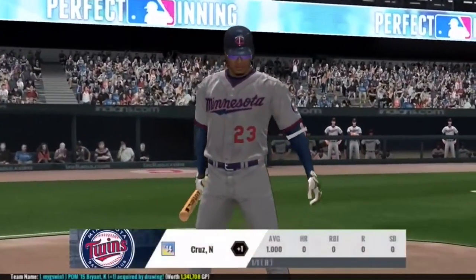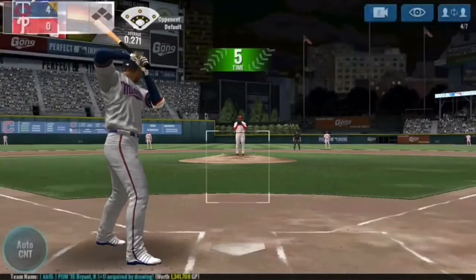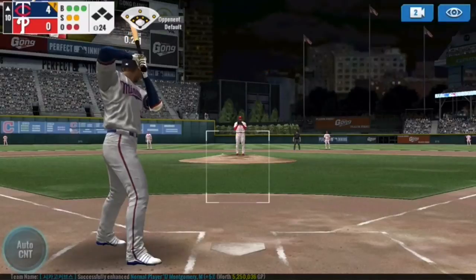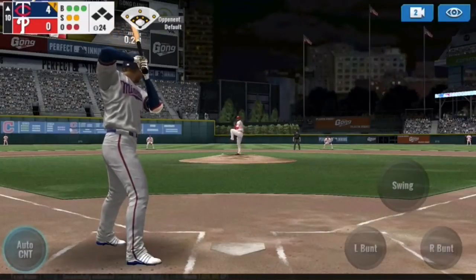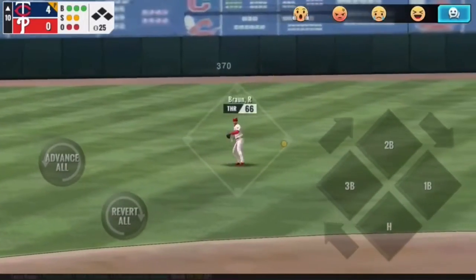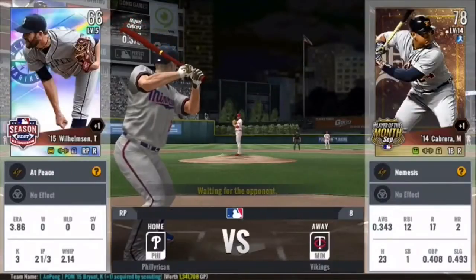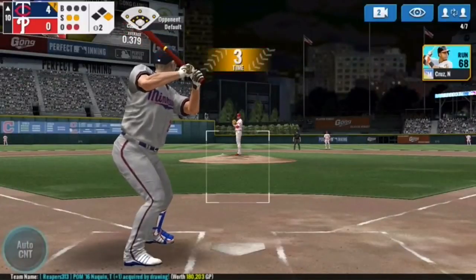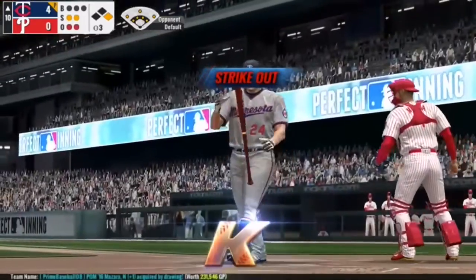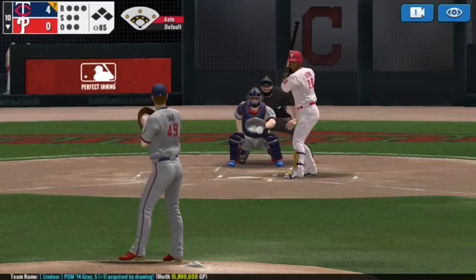Absolute clutch. Insane. Four runs on a 2-out rally. Now we've got Nelson Cruz up — full count. Honestly at this point we just need to finish the bottom of the tenth and give up less than four runs to win the game. But hey, we got a hit — we can always use more runs. Because if I got four runs all with two outs, nothing says my opponent can't. We're going to steal — why not. But we strike out anyway. And now Sale just has to finish the deal.